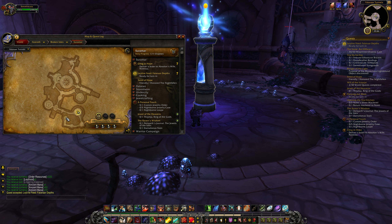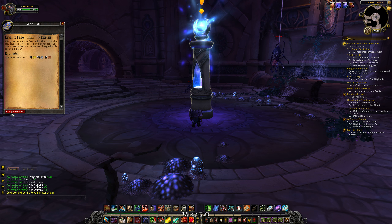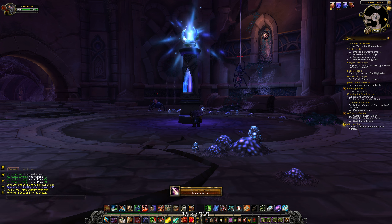What you need to do is basically come in approximately here. It's hard for me to show you outside where it is. Come down the steps and you should find the Layline Feed. All you need to do is provide it with Ancient Mana, and that is the quest complete.